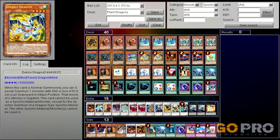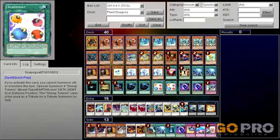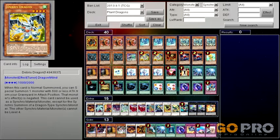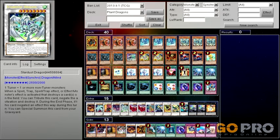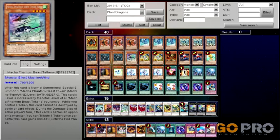Mech Phantom Beast Tetherwolf is great with all the tokens you're going to be getting through Scapegoat. He also summons a token himself, which is good in any kind of Synchro deck, especially since its token is level 3, which can go for some easy rank 7s with Black Rose Dragon to just blow up the field. He can also tribute a token to go up to 2,500 attack when he's attacked or when he attacks. This card is actually really good.